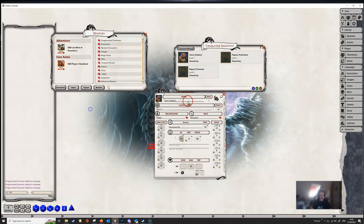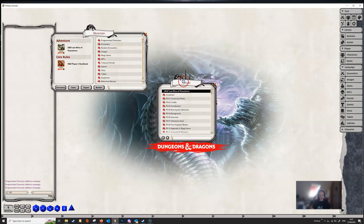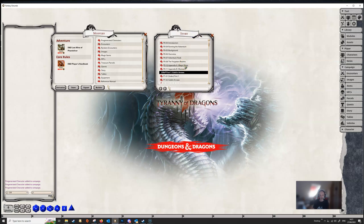Once we've got that we can start looking at our module, going through the story and looking to see where you might want to change things, pep things up, or do anything you want to do to personalise this module. The adventure modules are completely editable — you can change anything that you like.